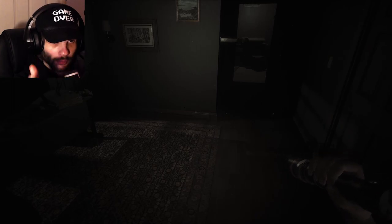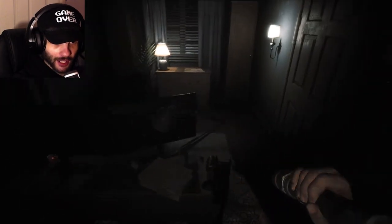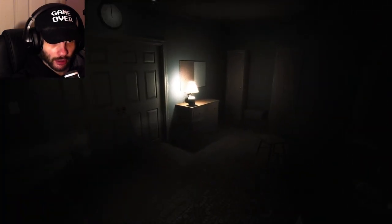Chica is very easy — you just need flashlight power for the cupcakes. I just need to keep finding fuses for the flashlight and cameras. With Bonnie I just need to make sure I don't find him in any of the cameras because Bonnie is much closer than Freddy, and Foxy is slap bang in the middle of the cameras.